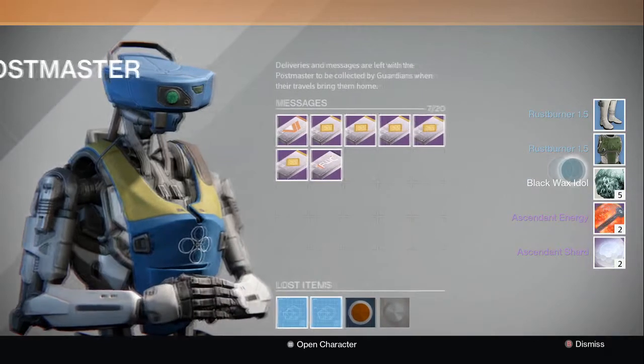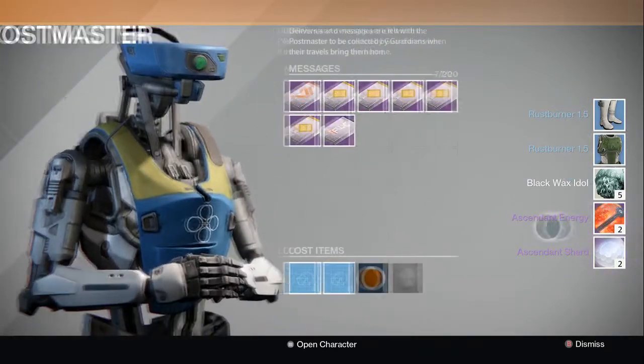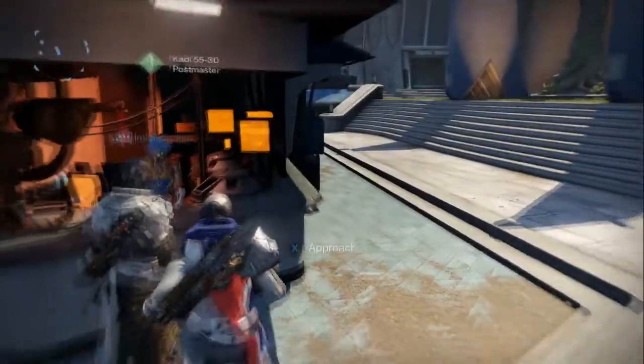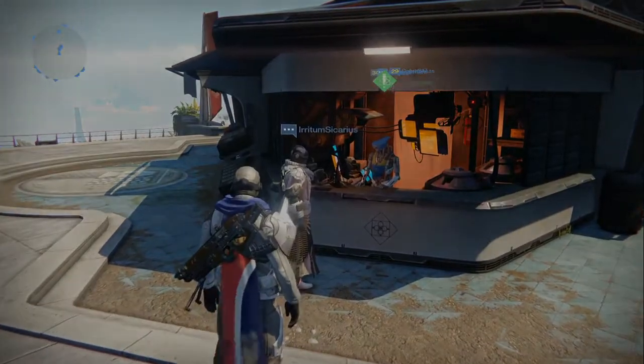We have some rares, some Black Wax Idol, ascendant energy, and ascendant shards. There you guys go. I just wanted to show you guys the package before we leave. With that being said, I'll see you guys in another video. Peace.